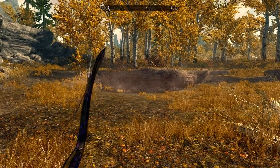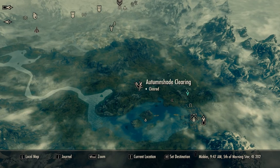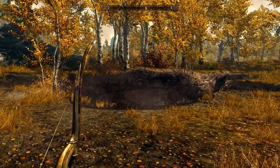All right, here in Skyrim today doing a secondary location guide. We're here in Autumn Shade Clearing, and we're going to head north and find an official location called Altar in the Woods Autumn Shade.